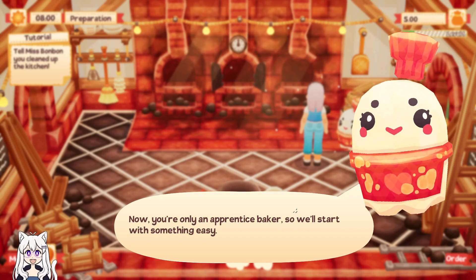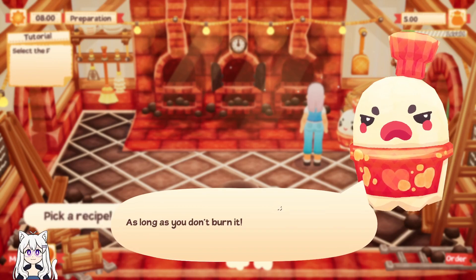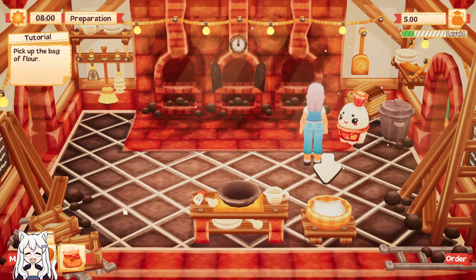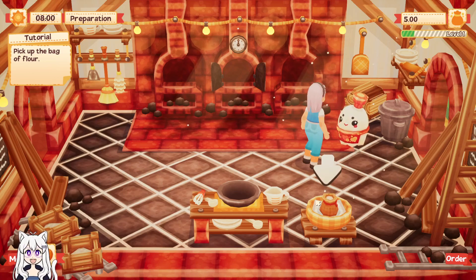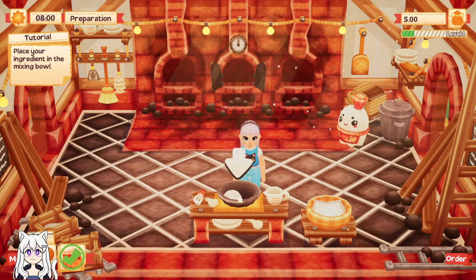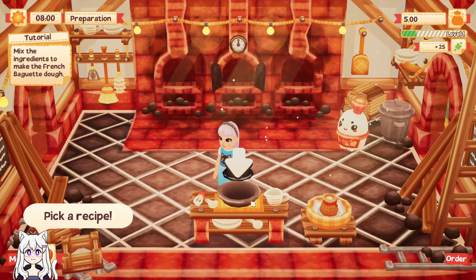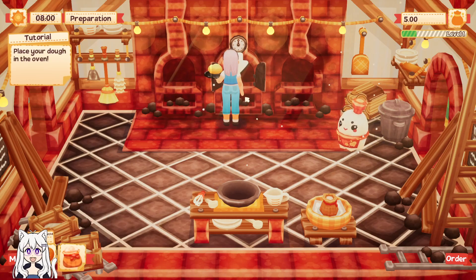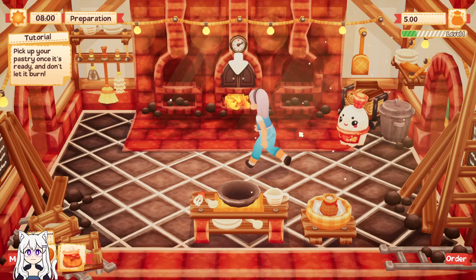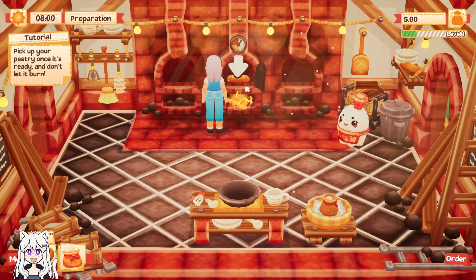Now you're only an apprentice baker, so we'll start with something easy — a French baguette. Don't worry Clover, I'm sure you'll be able to prepare it, as long as you don't burn it. Select the French baguette in your active recipe. You can either left click it or press the number one. Left click to make it. Get it in the fire. There's a little timer to show you how quickly it's going to be made, and a timer to show you when it will burn.